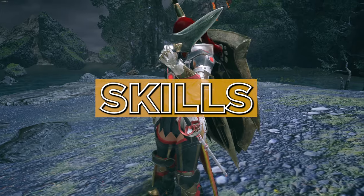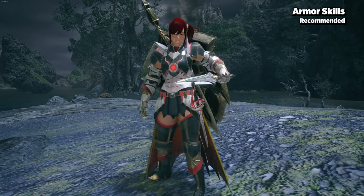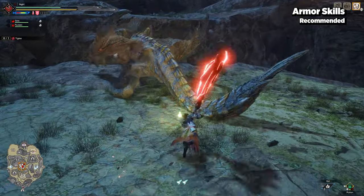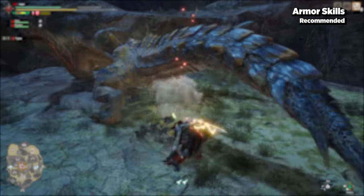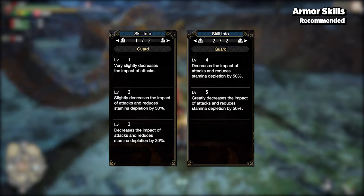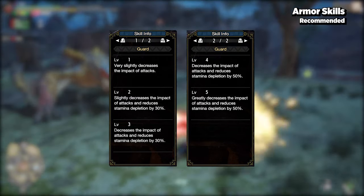Now, to keep this as simple as possible, we're going to quickly talk about skills that are extremely useful versus skills that aren't necessary but are nice to have. First off are Guard and Guard Up, which are arguably very important skills, especially if you want to spam AED and UED.